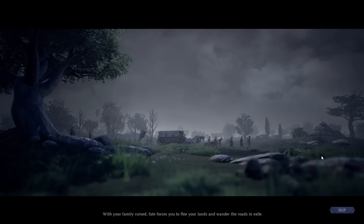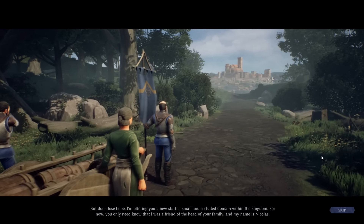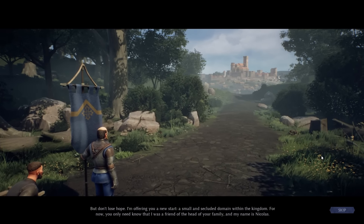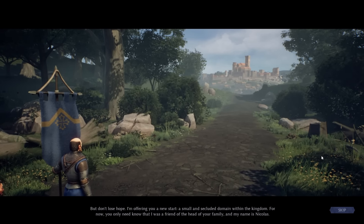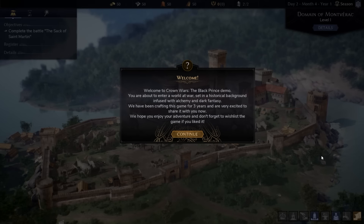Your family goes into exile — very sad. A mysterious man named Nicholas offers you a small, secluded domain. Welcome to Crown Wars: The Black Prince demo. You are about to enter a world at war, set on a historical background infused with alchemy and dark fantasy. They've been crafting this game for three years and are very excited to share it.